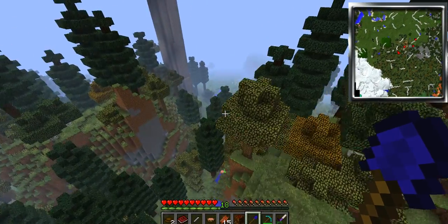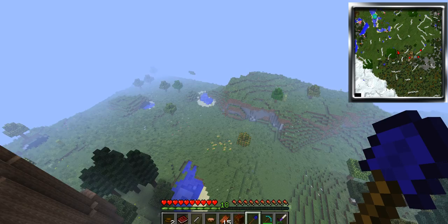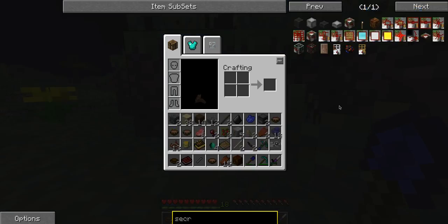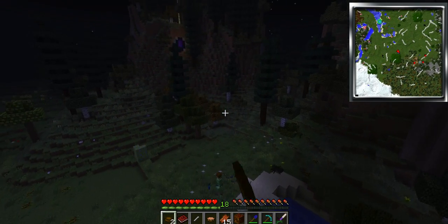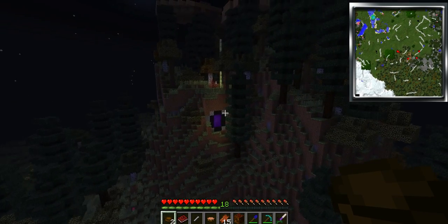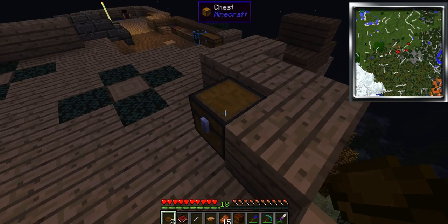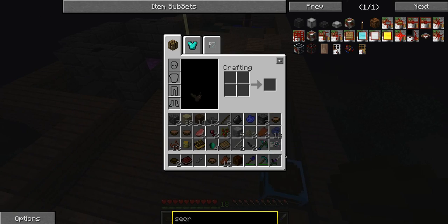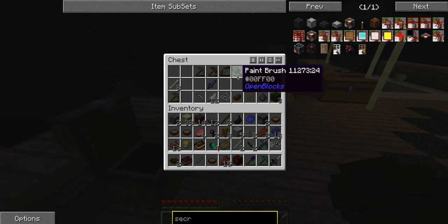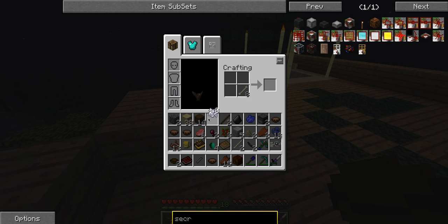So we should go get some materials for us. We are back with 38 sand. What I wanted to do today is actually make an insanely cool secret room where I put all my stuff.